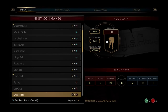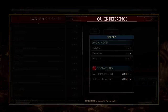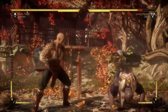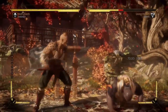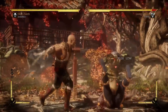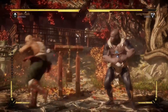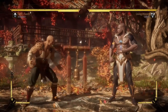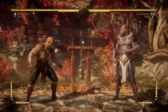Let me take a look at this one. 14 frames on startup, but massive range, and negative 2 on block. This is one of the important things: many of the sweeps in this game are actually safe. Sure it's 12 frames on startup, but with this kind of range it's going to be difficult to counter. So if your opponent is very down 4 heavy, or any long range type of poke heavy, consider using your sweep.